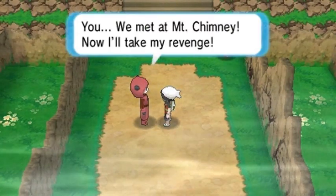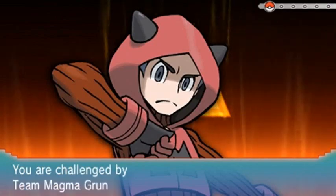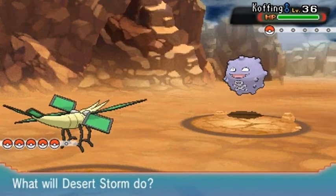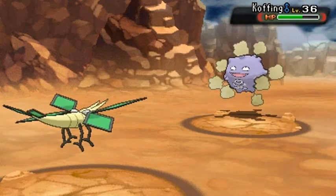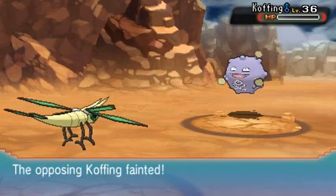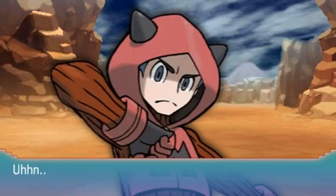It's not a double battle — that's just a Team Magma member we met at Mount Chimney, and now he wants his revenge. Taking on a Team Magma grunt coming out with a Koffing. Desert Storm, let's go — Rock Slide nearly takes him out, then Dragon Breath for the win — Koffing defeated! We defeated the Magma Grunt. He's still feeling like a kid getting his butt kicked.